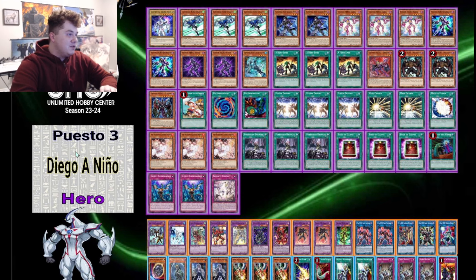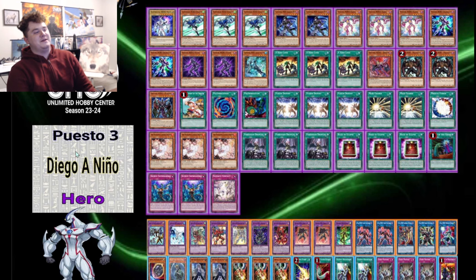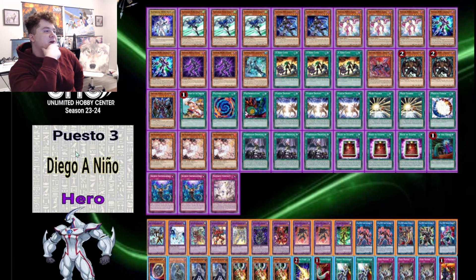Three Fusion Destiny, two Mass Change, one Miracle Fusion — that's actually a QCR in Japan now, just got announced. Three Ash Blossom, three Forbidden Droplet, three Book of Eclipse. Book of Eclipse is kind of interesting for this format, but it makes Droplet seem good that he was able to go that far in the regional playing Hero — you need all the help you can get. He's only playing three Ash, three Droplet, three Eclipse, and two Imperm for going second — 11 out of 43 cards. I do not like those odds.